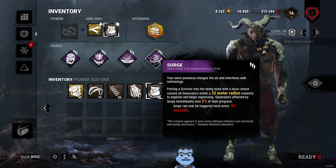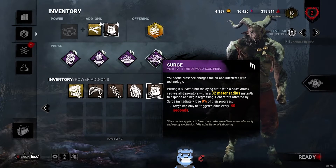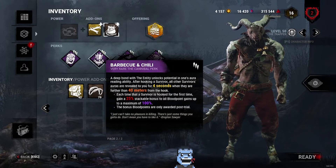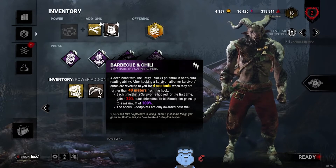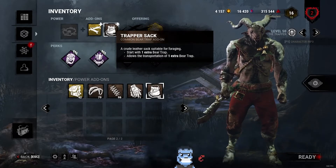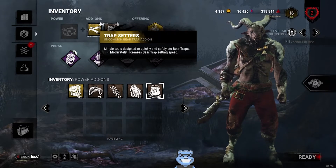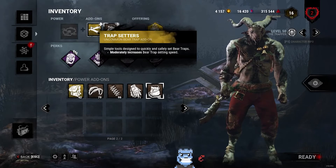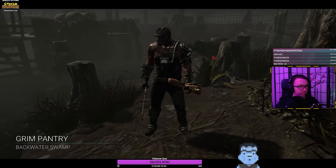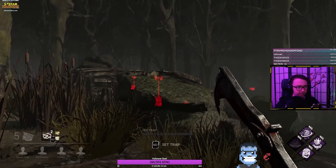Surge will also let you know which generators people are working on in the area you've trapped up, and it'll make them regress — so it's going to be easier to control the end game, which is where the Trapper really starts to shine. Lastly, we have Barbecue and Chili. Everyone knows what it does: it's a crap ton of blood points, tells you where survivors are, so you always have a chase. For add-ons, always bring something that lets you carry an extra bear trap, and either trap setters for faster setting or something that hides traps better in tall grass like a Logwood or Maple Dye.